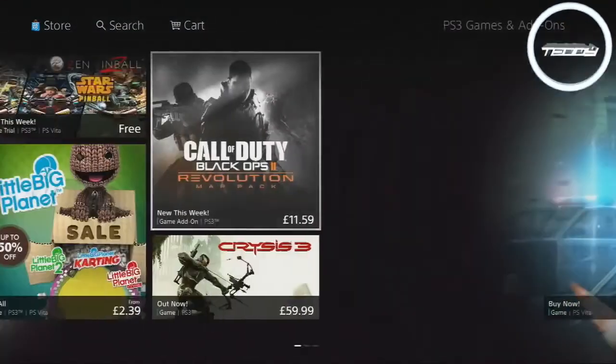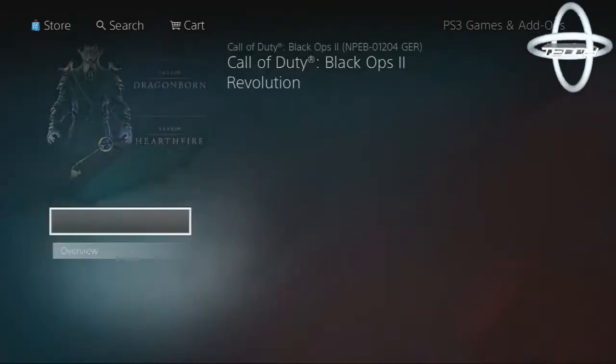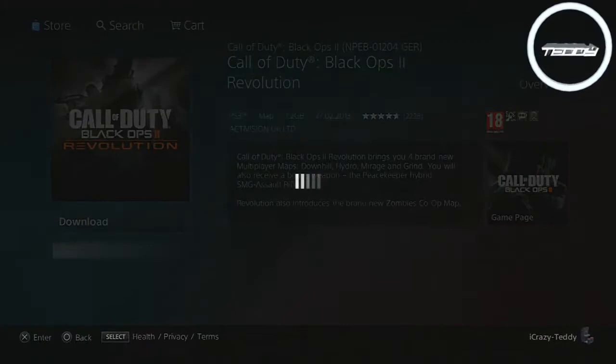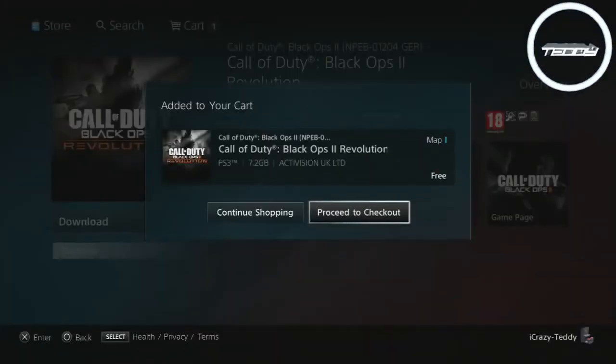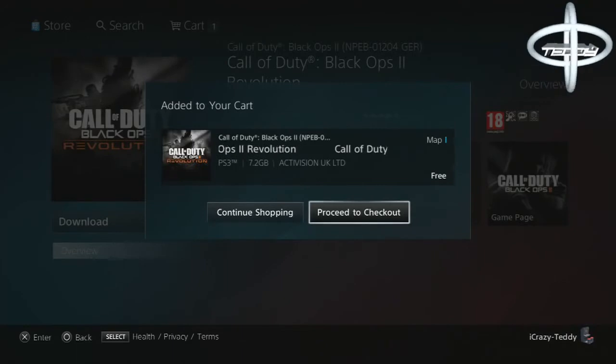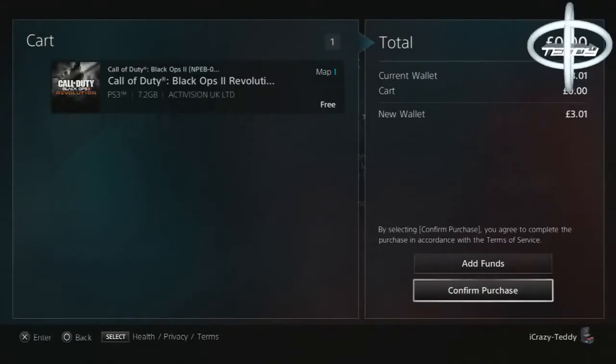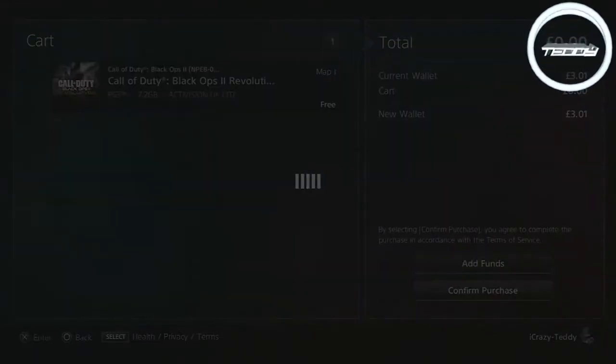Once you do that you have the season pass. Go back, back, back, go to Revolution and it shouldn't say you need to pay for it now — just click on Download and the download will start. Look, it says underneath the word Map it says Free, because I bought it. I'll proceed to checkout.